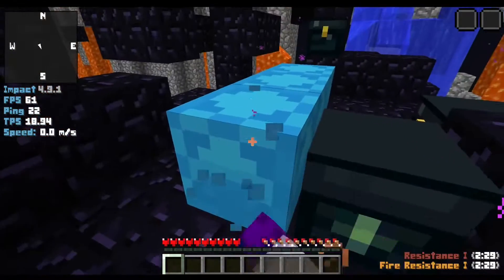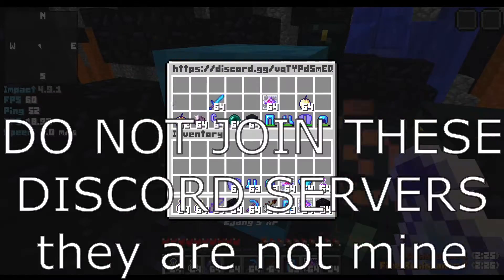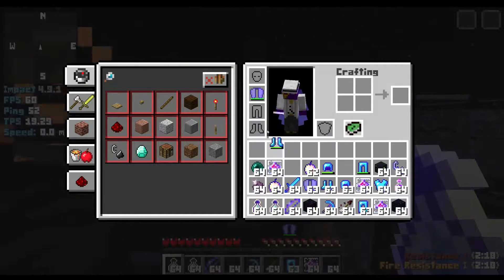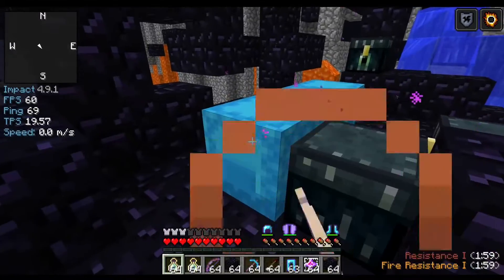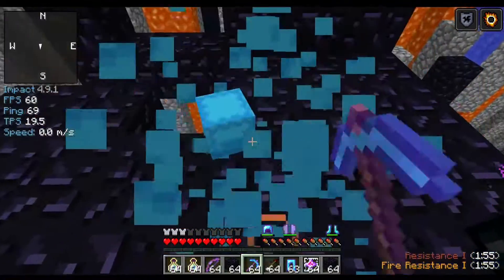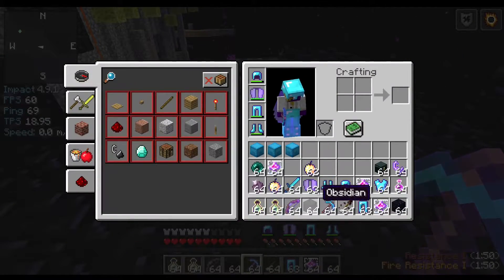Luckily, I have found these shulker boxes, so let's take all of this. Brilliant — what do we need? An Elytra, a thingy... Okay, so now what we do is, I suggest we just pick up all of these and put on some gear.